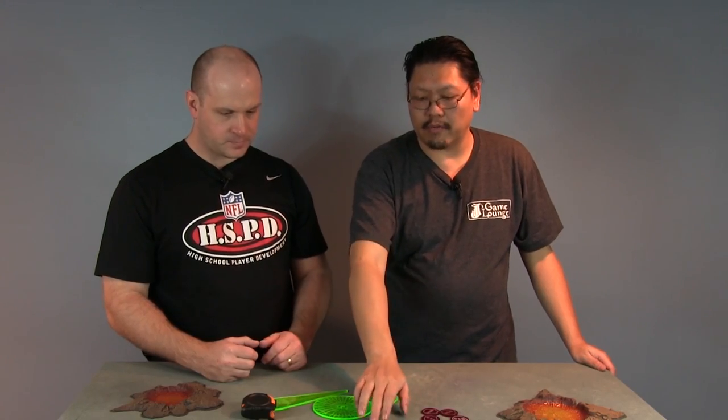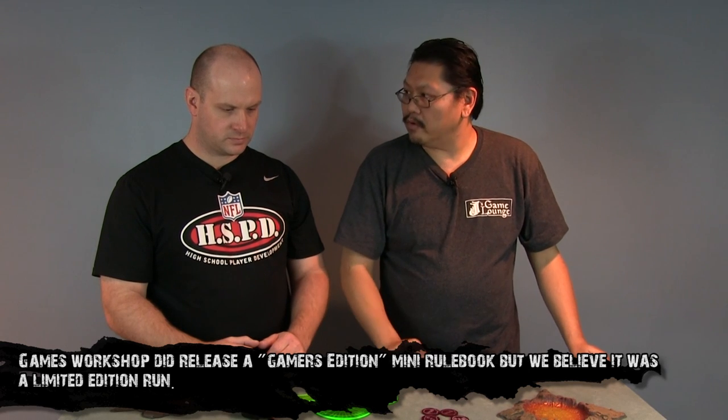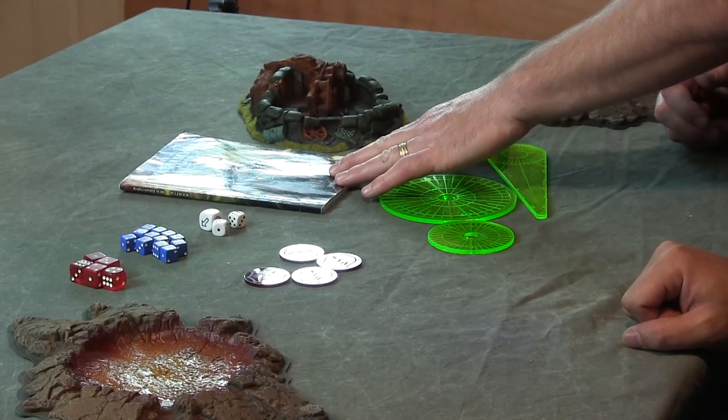This is the mini rulebook that you get from Dark Vengeance. You could buy this on eBay by itself — you don't have to buy the whole set. Or you could buy the really big, hefty rulebook as well. The big hefty rulebook has the fluff in it, a lot more painted models, and it's just a nice thing to have. This one is great because you can throw it in your bag.